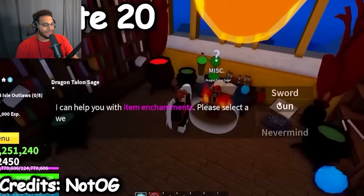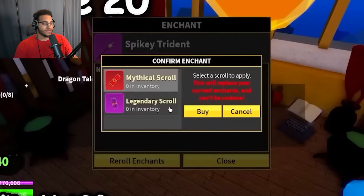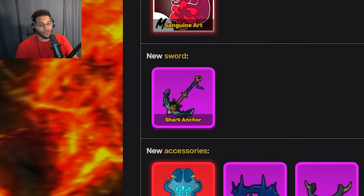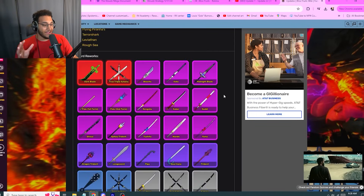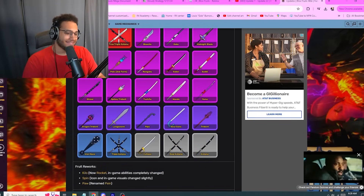For starters, we have a new enchant system that allows you to upgrade your weapons and give them buffs, such as adding fire, frost, or even sea damage. We also got a brand new fighting style — sanguine art — a new sword (shark anchor), brand new accessories (levian shield, crown, para draw), and the biggest thing of all: almost every sword got a rework, reskin, and new moves. Update 20 was pretty massive.